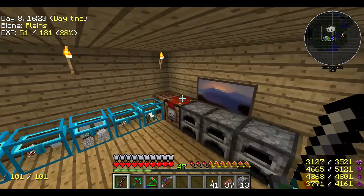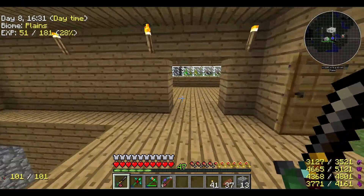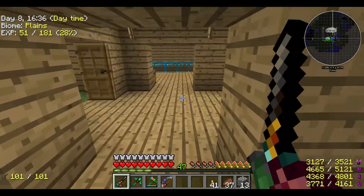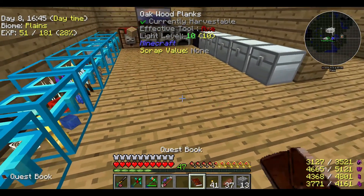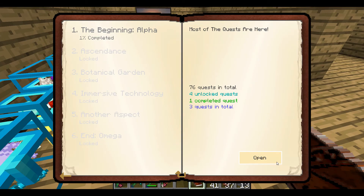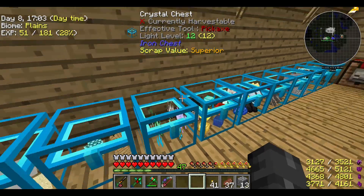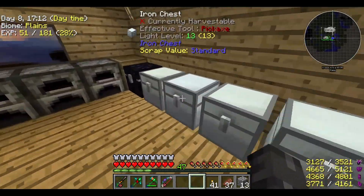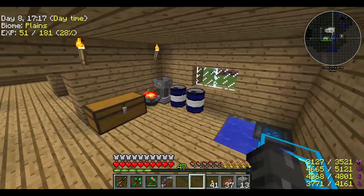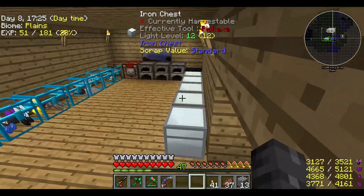Hello everybody and welcome back to another episode of Project Ozone. I'm here with the other guy this time. We're jumping back in with a new technical season. The quest book got corrupted — as you can see, the entire quest book is empty and all the quests that we did were erased. That was a lot of progress, and it's going to take me way too long to get back. So instead of doing quests, we're going to make this not like a full-time series like it used to be.